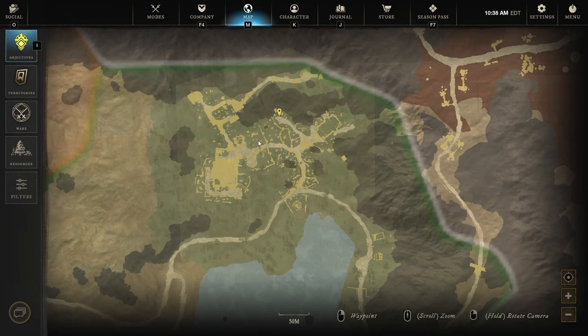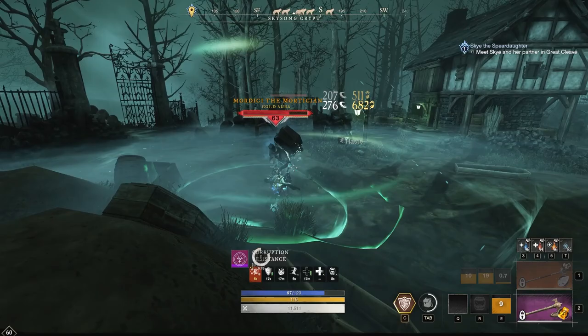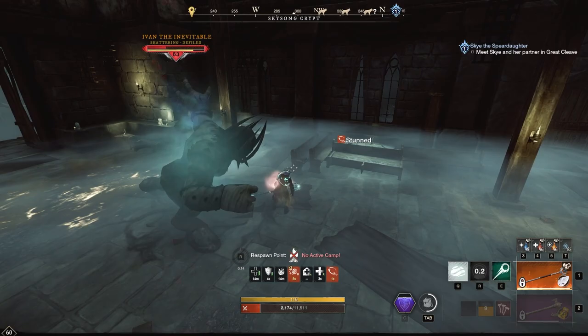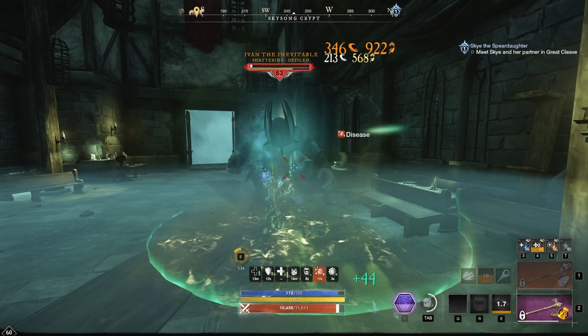The solo farm is going to be in Skysong Crypt in EbonScale Reach, and you'll have four enemies here as well — just a little more spaced out. You can also get your daily gypsum done here. If you've watched Duke Sloth's video about farming mods for Human Bane and Human Ward, there are four lost enemies here with that potential to drop as well for more gold. But we are looking for freedom mods, and these four enemies are on the loot table. In the church up top we have Ivan the Inevitable, and he also drops Obsidian Gypsum. So if you're looking for a solo Obsidian Gypsum farm, pop your Topaz Potion and get those two things done, and maybe get a freedom mod during your daily rotation.